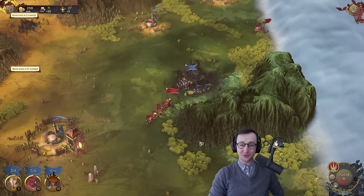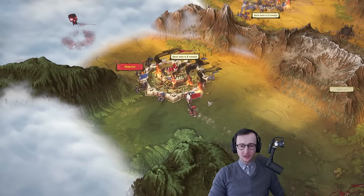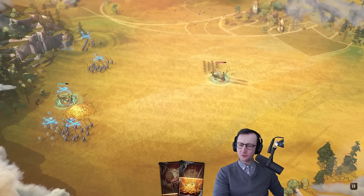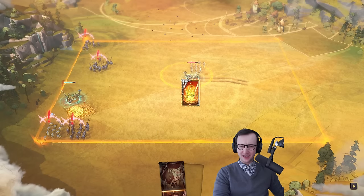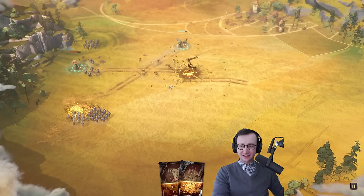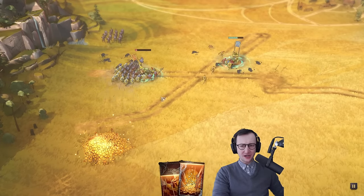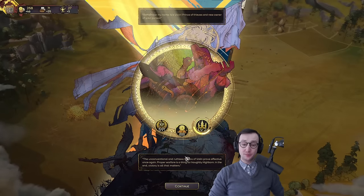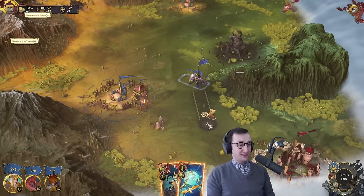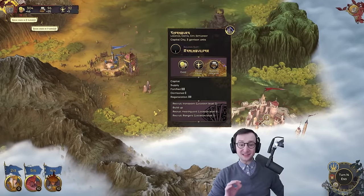They actually retreated after I cleared them out — that is a ton of XP! We defended this location and it's a huge boost for our hero here. There's also a tiny ambush — I think they're trying to protect their town, which is fair, but I don't think this army is going to cut it. I baited them into going to the gold pile. We have amazing units right here. I think we are very well equipped, we're going to win the siege, and come out ahead. Huge XP gains — eviscerated, that's all I can say.